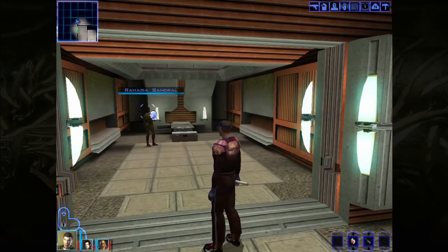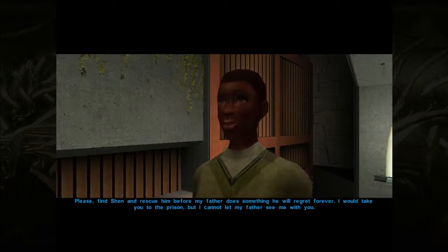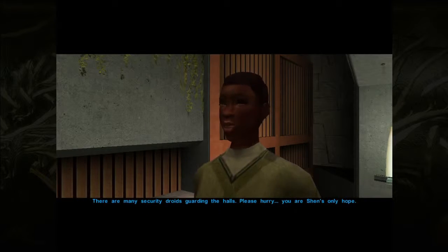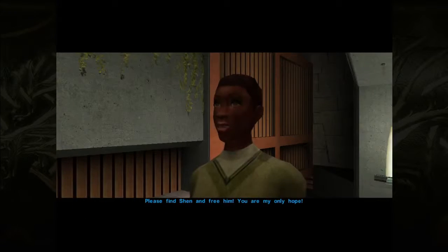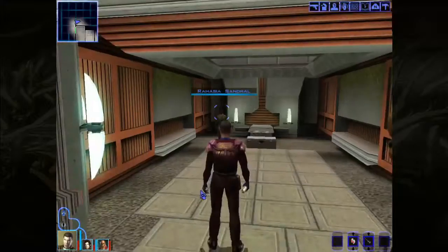What's in here? Aha! 'Please find Shen and rescue him before my father does something he will regret forever. I would take you to the prison, but I cannot let my father see me with you.' There's a security droid guarding the halls. 'Please hurry. You are Shen's only help.' I'll go now. 'Please find Shen and free him. You are my only help.' Yes, you keep saying that.